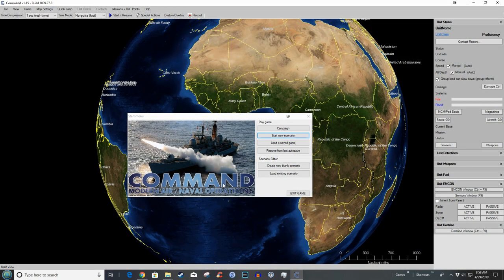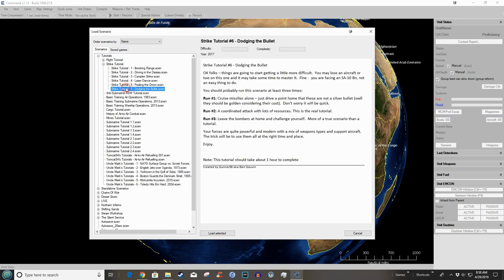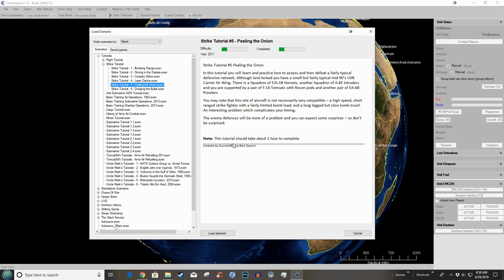Welcome - it's time to play some Command Modern Air Naval Operations. Today we're jumping into the 'Peeling the Onion' tutorial. You'll learn to assess and defeat a fairly typical defensive network. Although landlocked, you have a small but typical mid-90s USN carrier air wing: a squadron of F-18 Hornets, a squadron of A-6E Intruders, supported by a pair of F-14 Tomcats with recon pods and another pair of EA-6B Prowlers. It's not necessarily compatible - high-speed short-range striker, fairly limited bomb load; long-legged but slow bomb truck - an interesting problem which complicates your timing.